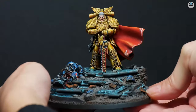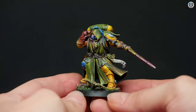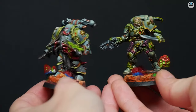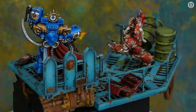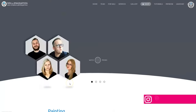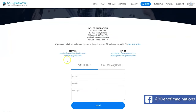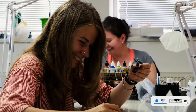Hey everyone, welcome to the Den of Imagination YouTube channel. We are a professional miniature painting company based in Europe with a team of over 50 painters, assemblers, and 3D crew. On our YouTube channel you can find updates about our ongoing projects, and with the link below you can navigate through our website to check our offers and ask us for a quote. Thank you for watching and for all your support — stay tuned!